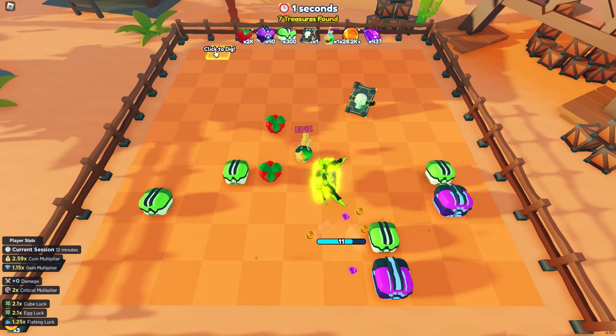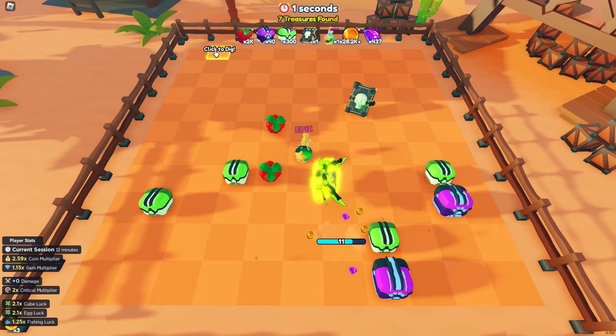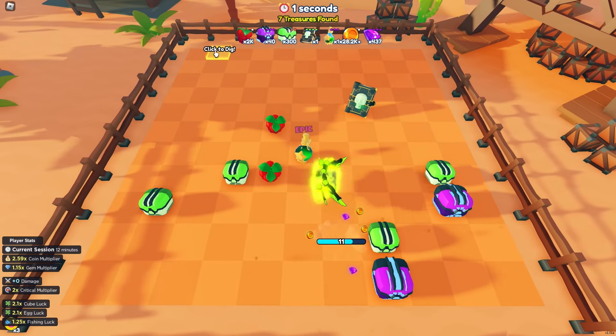A really good strategy during the ancient dig mini game is not to dig everything up. You pretty much just want to skip ahead on the dig sites that spawn. Some don't spawn, so you may have to dig up one or two to make them spawn. 90% of the time they'll spawn more than you can actually dig, so I would just go to them, check the health, and then move to the next one. You're looking for anything 30 and above — as soon as you find that you're going to get super excited because it's going to be a secret rarity item.